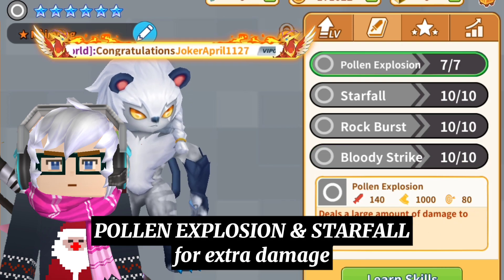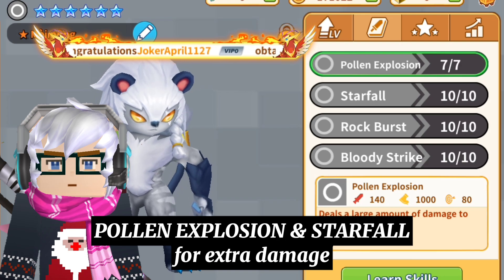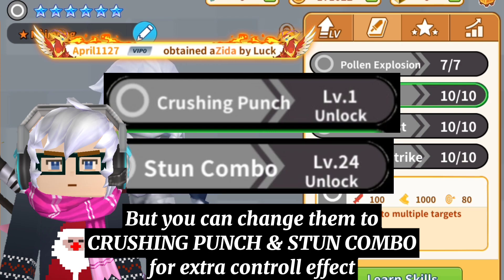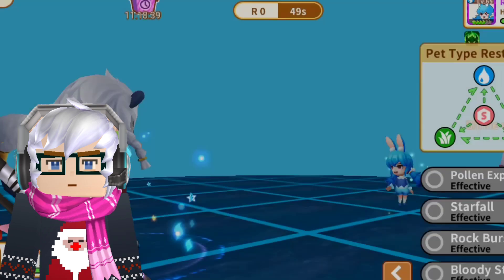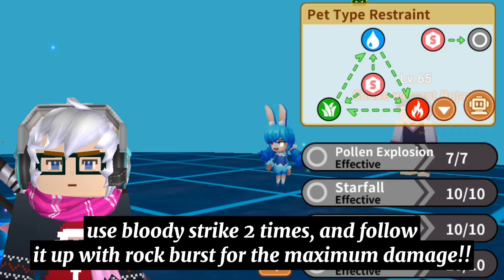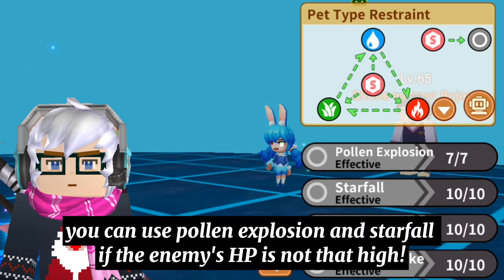Pollen Explosion and Starfall for extra damage. But you can change them to Machine Punch and Stun Combo for extra control. Use Bloody Strike 2 times and follow it up with Rock Burst for maximum damage. You can use Pollen Explosion and Starfall if the enemy's HP is not that high.